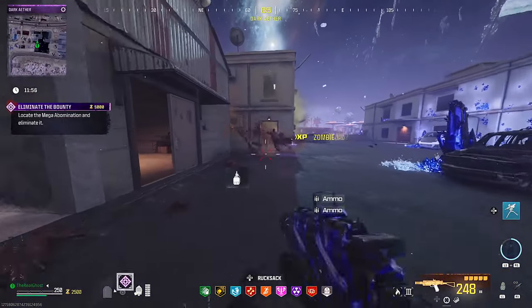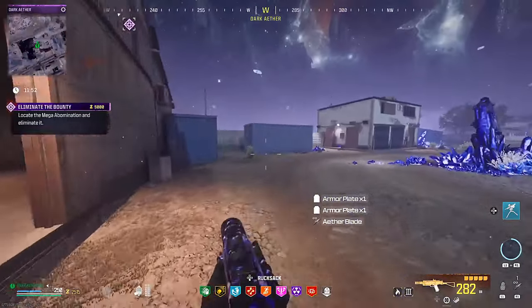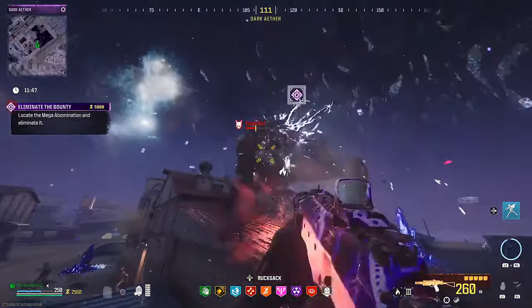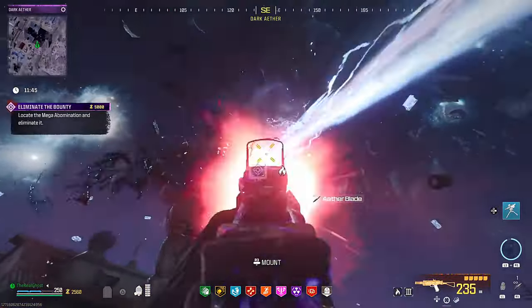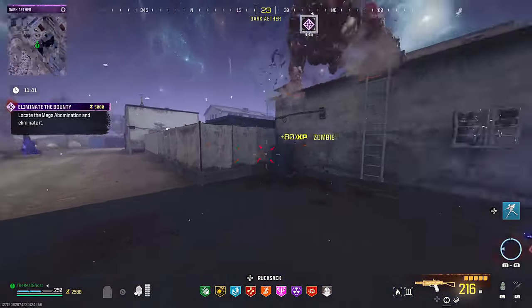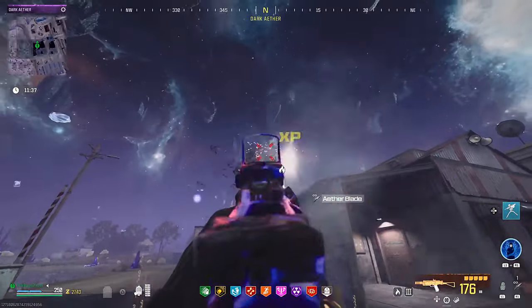Since Season 3, this dark ether is definitely a lot harder than it was at the beginning of Season 2 Reloaded. It used to be really easy to come in here with almost nothing and complete it — now I'd actually highly recommend bringing golden armor and ether blade stuff. It did take us a minute or two and he did put us down once, but we were able to kill this HVT with this pistol alone, which is actually quite impressive.